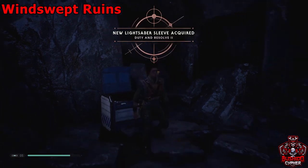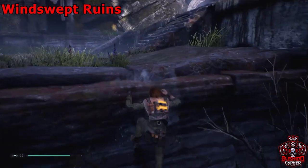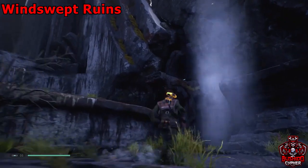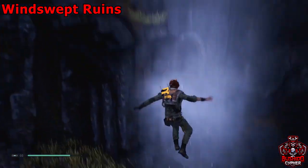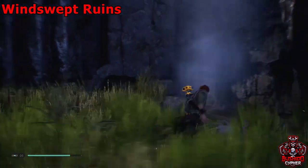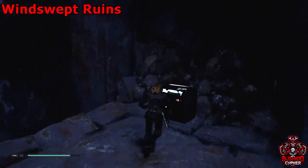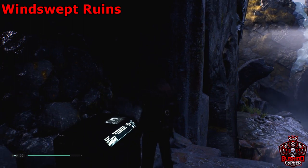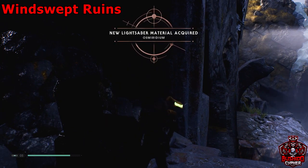After you grab that chest, keep making your way through the windswept ruins by jumping up. There'll be a chest on the top right that you can see — use the vent to launch yourself up, grab the ledge, and then loot the chest. We're nearly done with the collectibles in windswept ruins; it's a pretty small area.